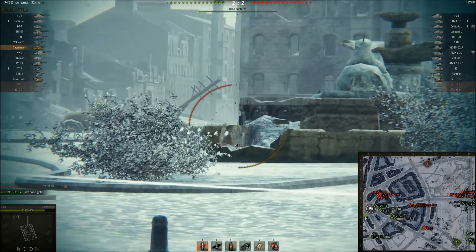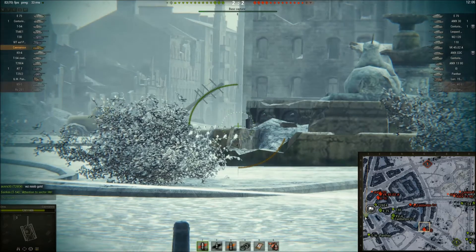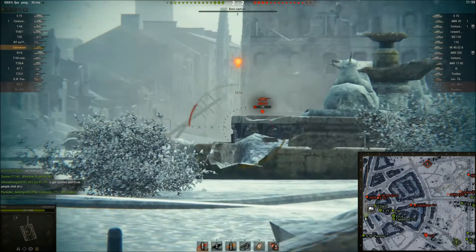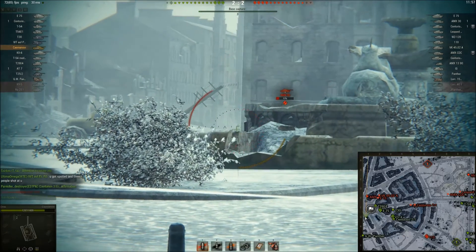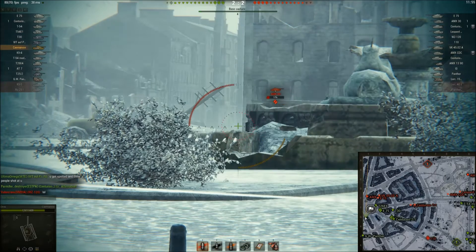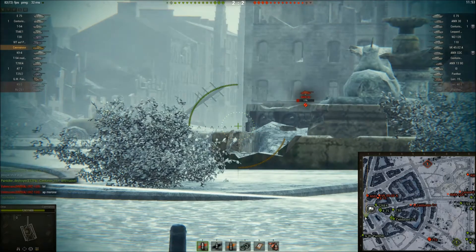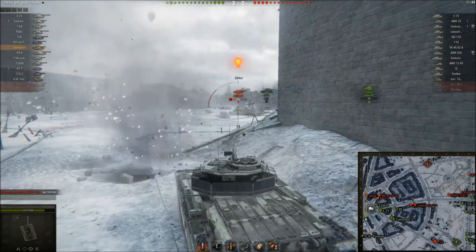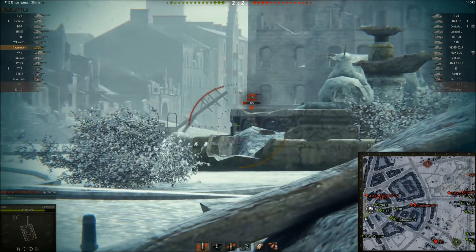I'm going to pull back a little bit and line up on the corner he's likely to appear at. And there he is - and a dunk shot. Well, all that preparation and still no results. I could have killed him then because he's on quite low hit points - just missed it, kind of went low. And there he is again. This time I ricochet a shot off the top of his turret, which is quite well angled. I pull out again.